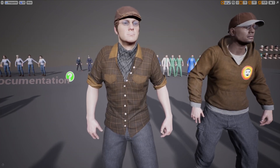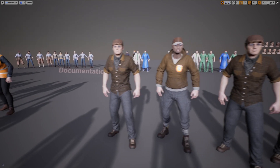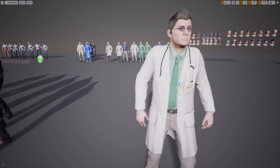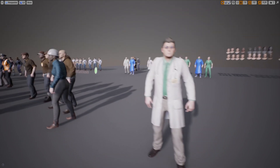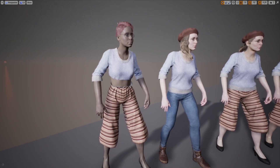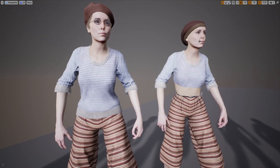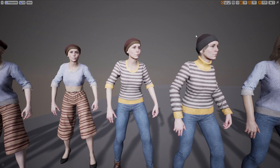In the back we have some of the more casual outfits. You can see some of the different patterns, and you can even customize things like logos inside of the material. We have some different body types as well. Over here we have a doctor — it comes with a stethoscope and a little name tag. And we'll go around to the back. Different outfits — jeans, sweatshirt. There are different character face types, which I'll show in a second, as well as different hair types.